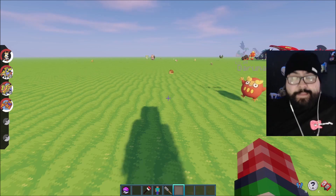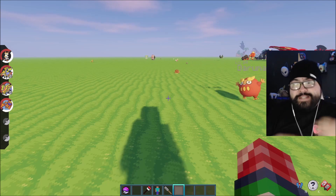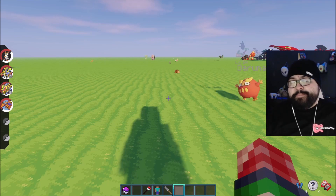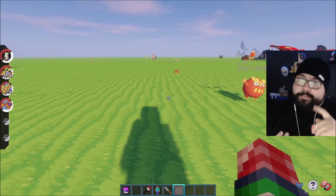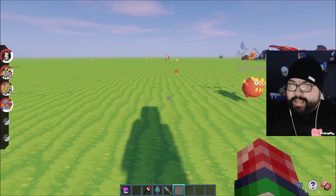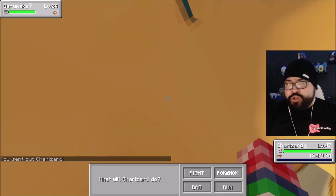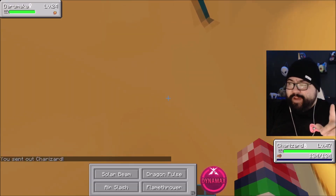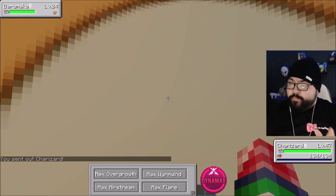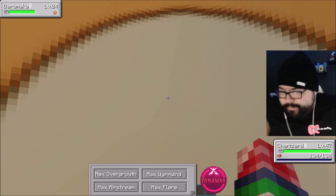We're gonna try to showcase that here today. We have a Charizard with us, and this Charizard has four different moves because the new max moves have been implemented into the game — things like Max Airstream, Max Overgrowth, Max Wildfire. We have a Darumaka here. We're gonna throw our Charizard out, click Fight, click the Dynamax button, and once we do that, the moves shift over — we have Max Overgrowth, Max Wildfire, Max Wind, Max Flare, Max Airstream. All the max moves are there.